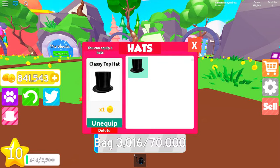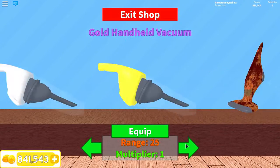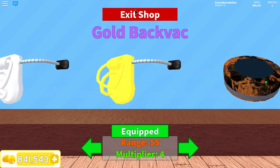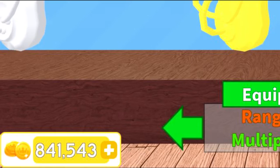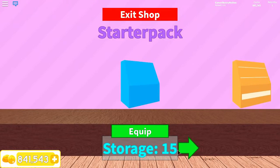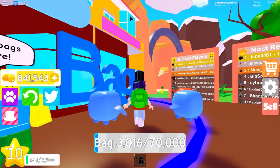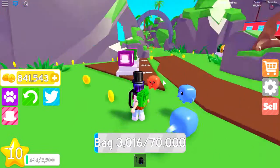I've also got one hat — it's a classy top hat, it's a times one. I've upgraded my vacuum all the way to the gold backpack, which ranges about 55 and the multiplier is four. My bag is a 70,000 storage green 8-bit backpack. I've almost unlocked every single area except for the rebirth one and the golden gold fields one.